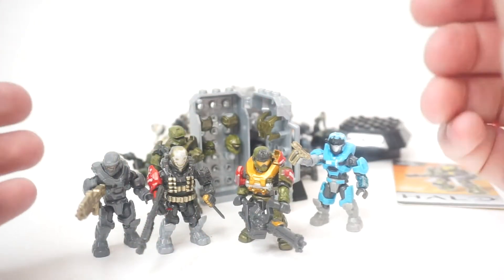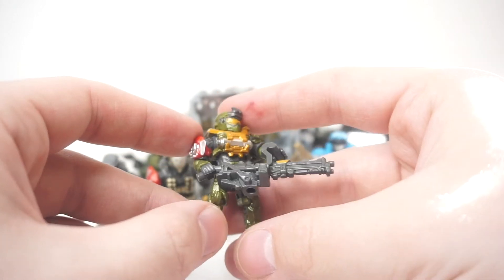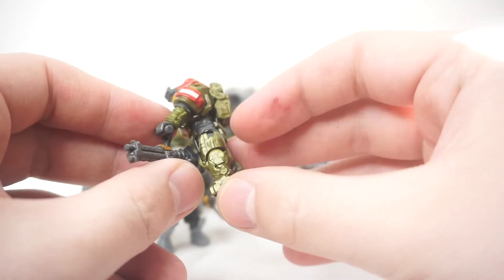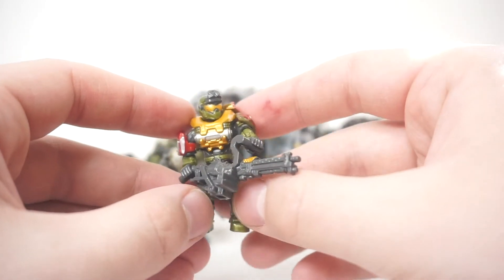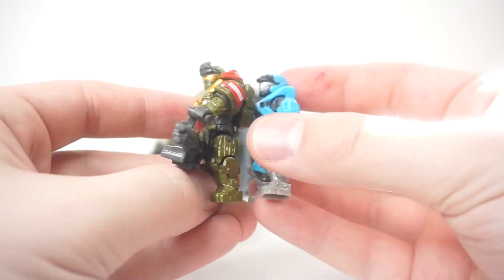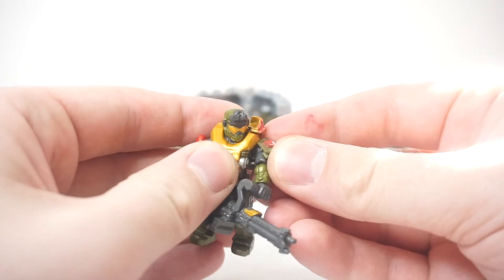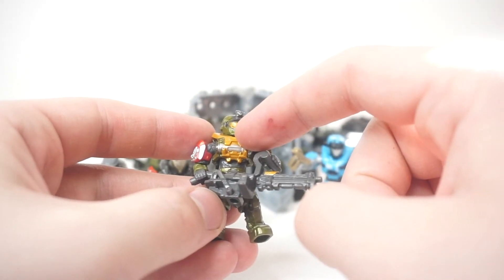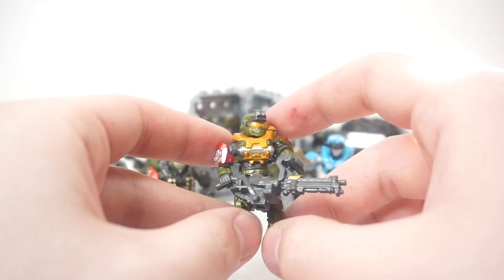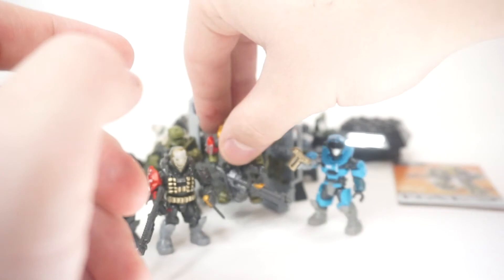I'm happy to have at least four out of the six Noble Team members. Next up is Jorge, the tank of Noble Team — I absolutely love him. He's probably tied with Emil as my favorite character in the Halo Reach campaign. They've really bulked up the sculpt on the legs, shoulders, and chest plate to give him a heavy look. He's much bulkier overall which is really nice, and they captured the look of the character very well. He has removable armor just like the rest.